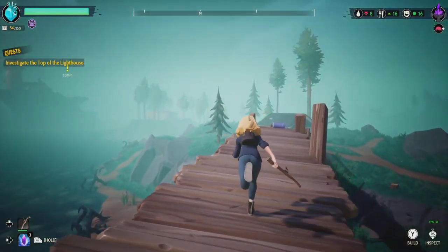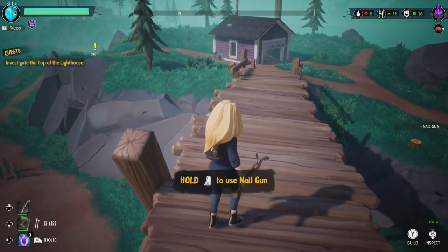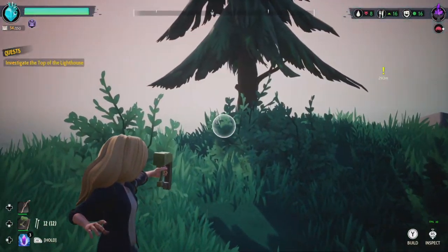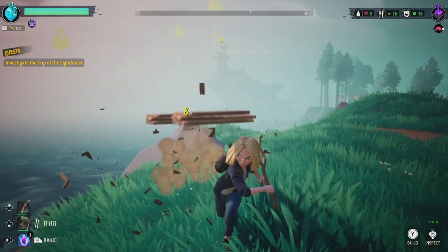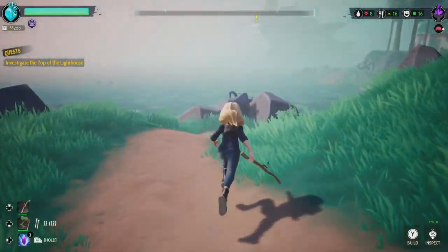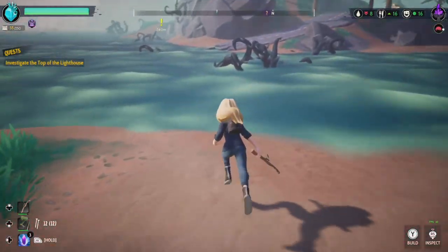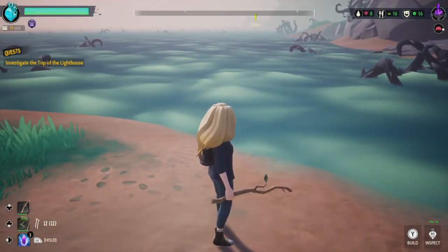The skates are definitely getting destroyed — I see that they have a health bar so I may need to pay attention to that. How can I get to the freaking lighthouse though? Investigate the top of the lighthouse — yeah I know, but how am I gonna get there? Oh no way, did I get a bow and arrow? Hold to use the nail gun — wow, no way, we got a weapon! Much better than a bow and arrow. We're gonna have to find some more nails though because we only have 12.